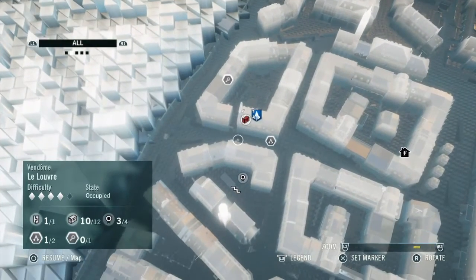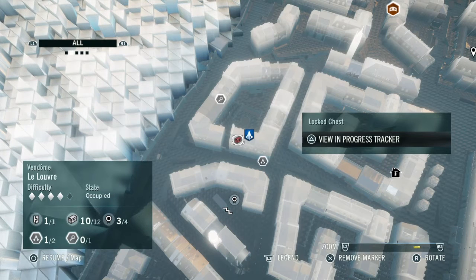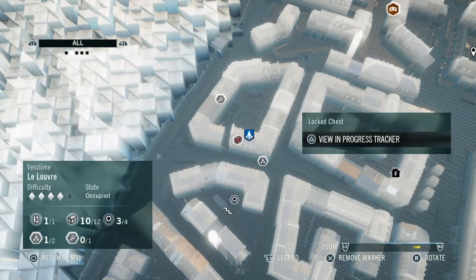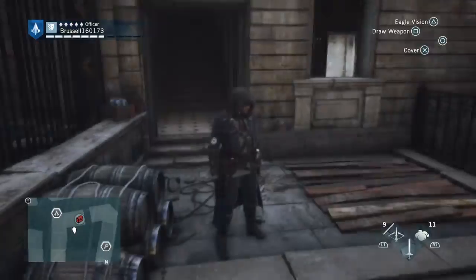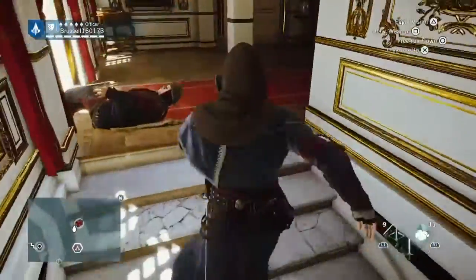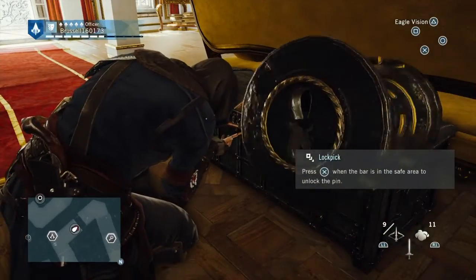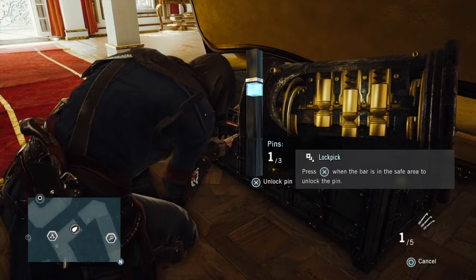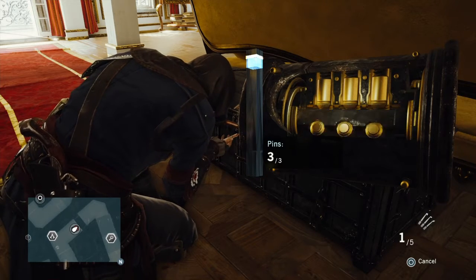And then we've got another chest to get which is in here, right there next to where I am now. If you go in through the bottom door — you can see I've already been around and killed them all — and then came back over here for the three-pin lock behind this sofa. Happy days, job done.